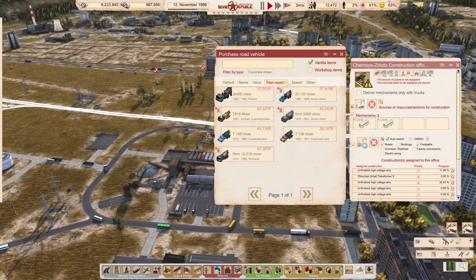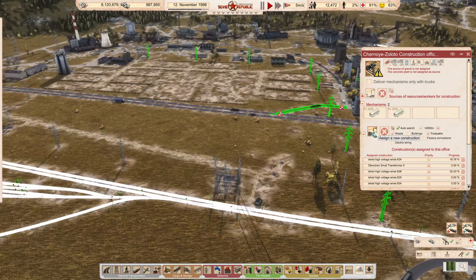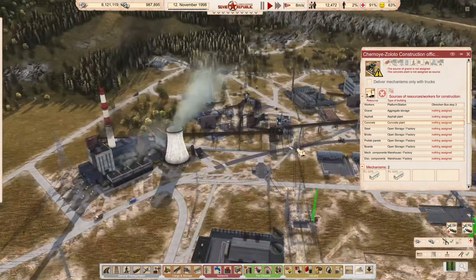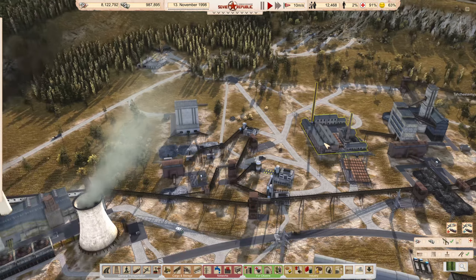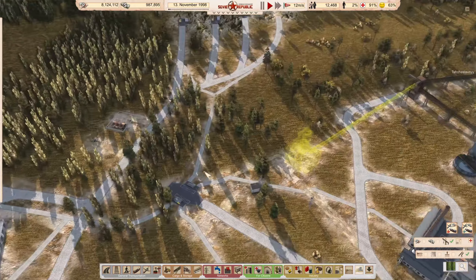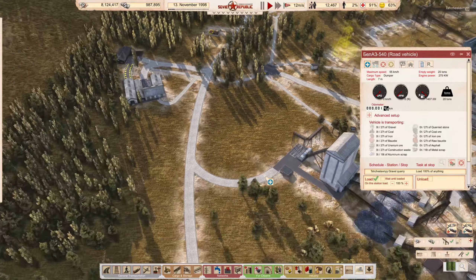We're waiting for concrete. I had to move the temporary construction office from up here down here to get the cables in. So I'm going to add what we're looking for here — concrete mixers, let's get a couple of them. And then we can assign concrete into there. We've also got three big dumpers up here, so what I'm going to do is assign these to just run back and forth from there to here.